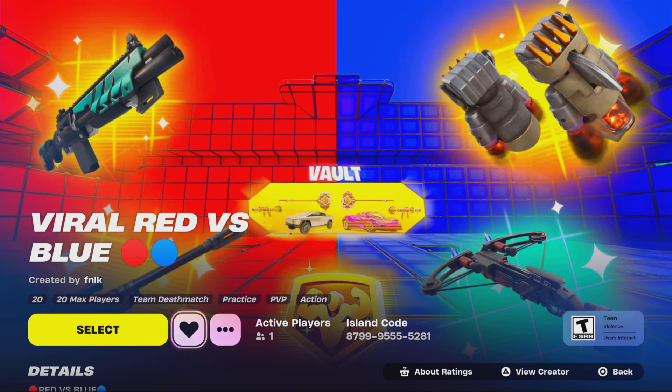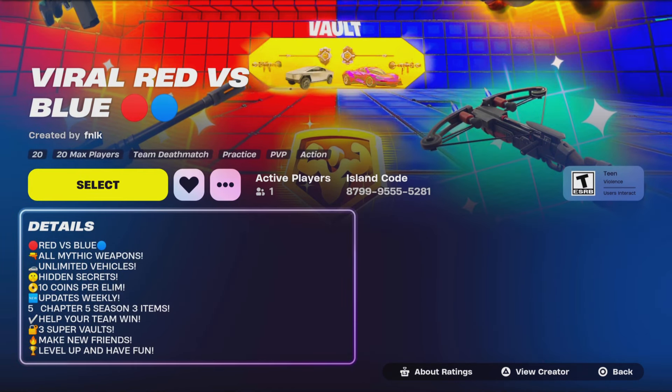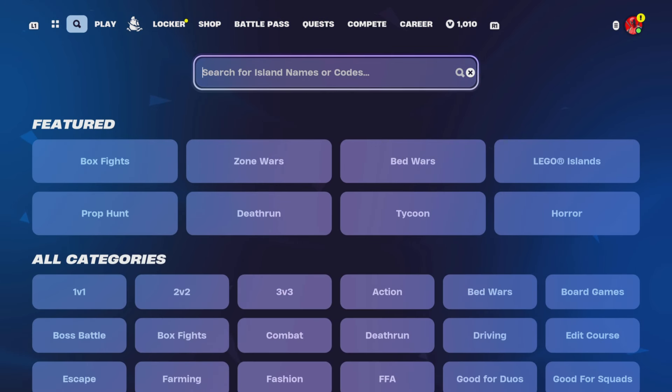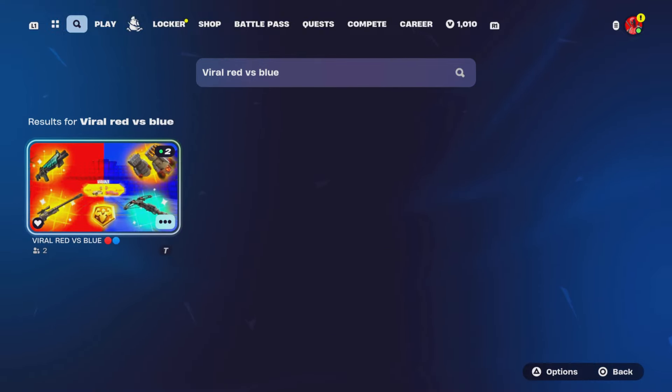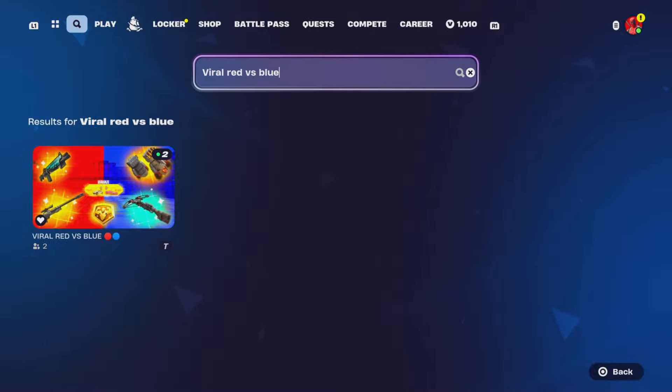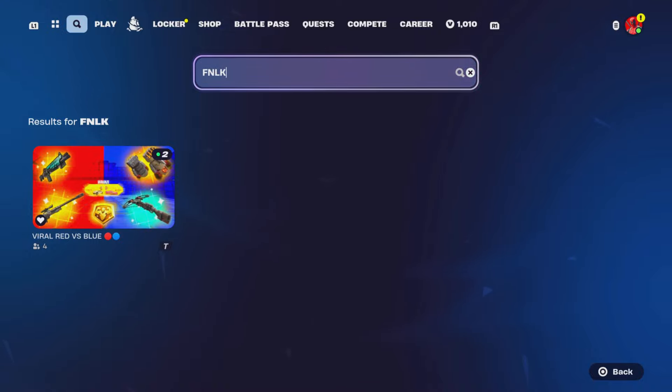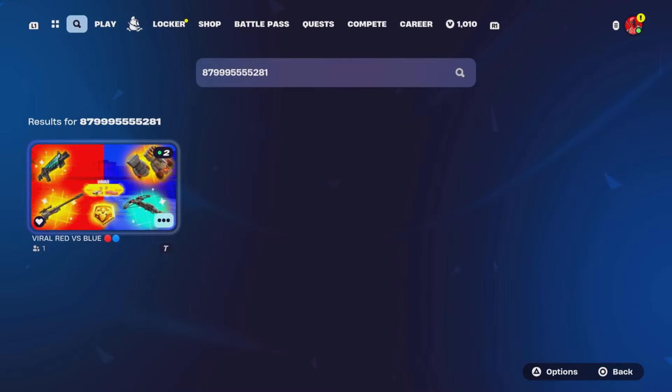To show proof, join the Discord server, take a picture of your eliminations, and we'll review it to see if you got the most. You can search the map by entering the code 8799-9555-5281, or go to the discovery search bar and search 'viral red versus blue' and it should appear. You can also search 'FNLK' and it will pop up as well.